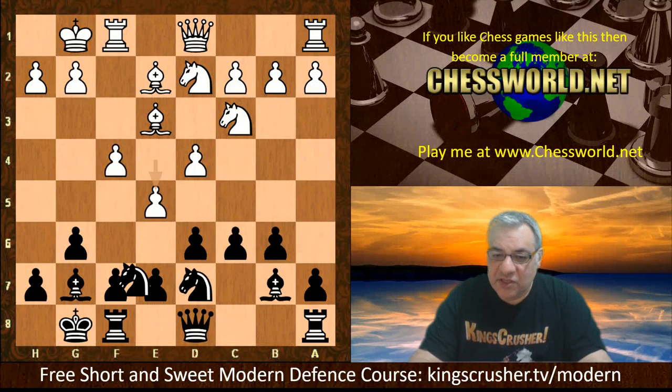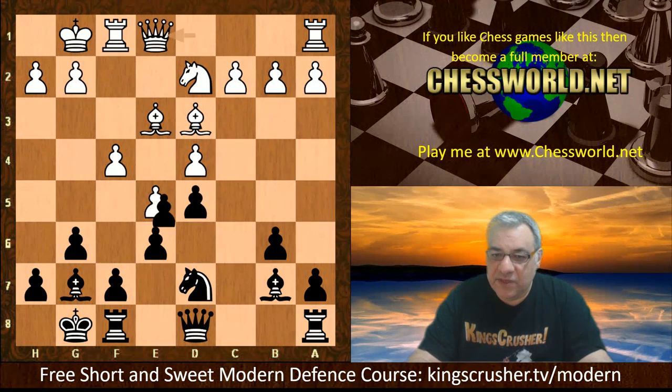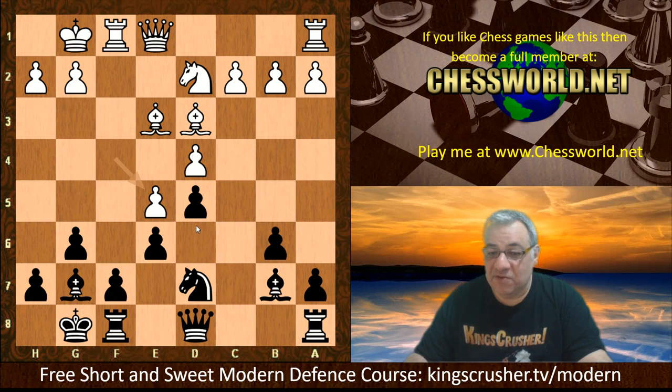Magnus actually plays Knight e8. Knight d5 might seem like an option, but after Knight takes d5, c takes, this is actually rather comfortable for white. There are good opportunities for white on the attack — the Queen can come in and support, maybe Bishop g5 later. This is a very nice attacking position with an advantage for white.